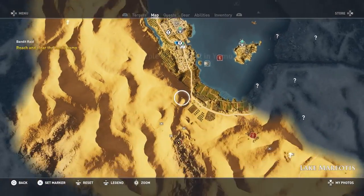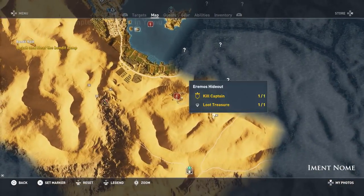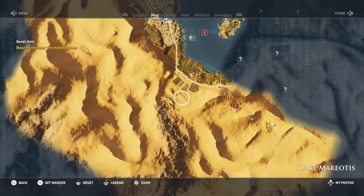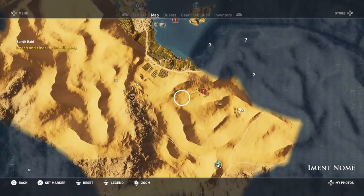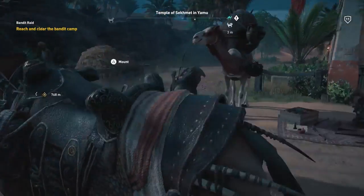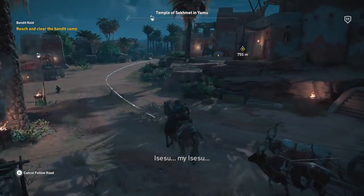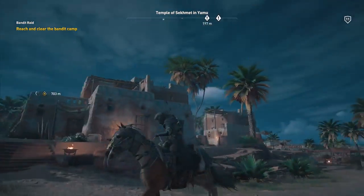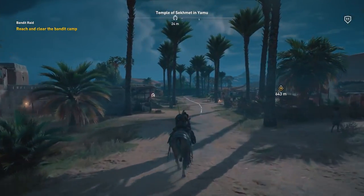Should I fast travel or should I go from here? Oh interesting — it picks a bandit camp at random, because on my other profile it was a different one, but now it's this one. It looks about the same distance from where I'm at, so let's just go from here. Loving this outfit — I'm pretty sure that's my pre-order one because it's legendary and I had it right away.